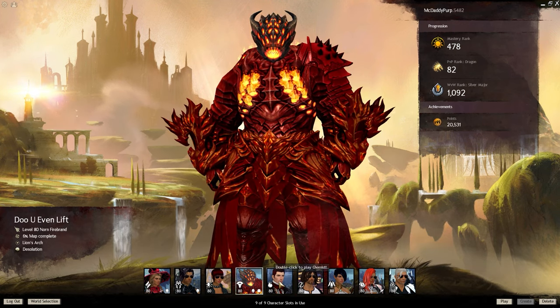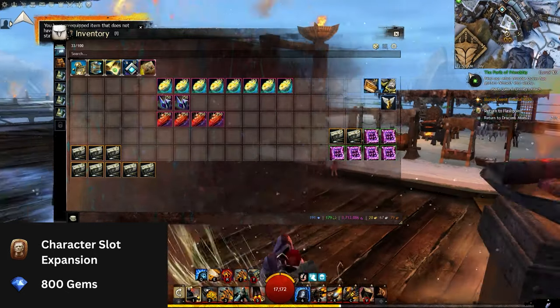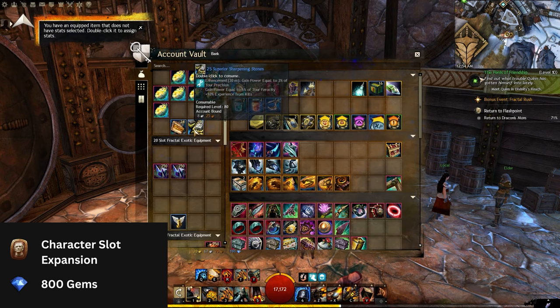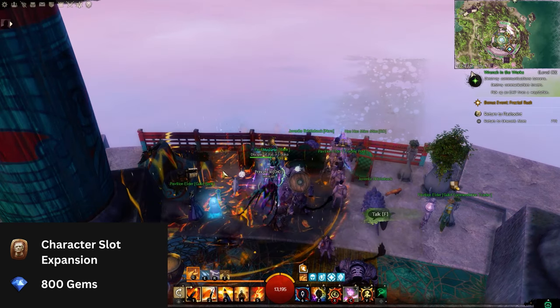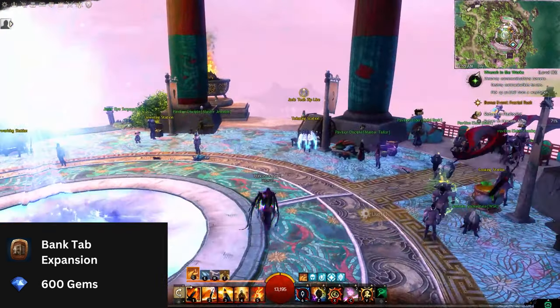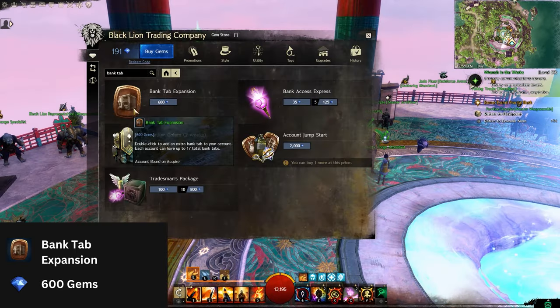If you like playing with other classes or having alts, then you should get a couple of character slot expansions. Even if you don't want alts, you should still consider getting them — if you create a character and slap 18 or 20 slot bags in it, they will turn into storage you can use to keep your items in. If you use character slots as bank storage, you get the most value for inventory slots to gem ratio. The only drawback is having to swap to that character to access items. This is where the bank tab expansion comes in — it costs 600 gems and gives you 30 slots accessible from any character.